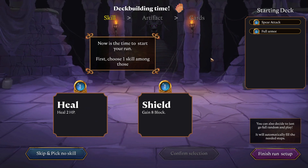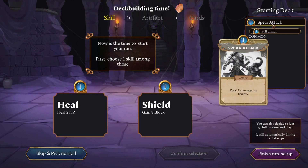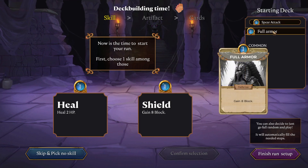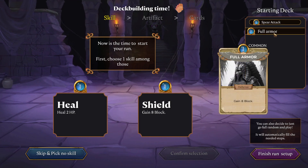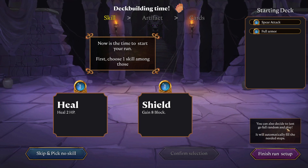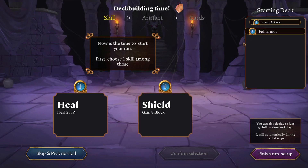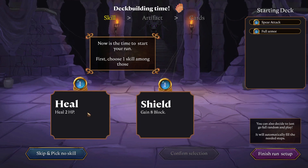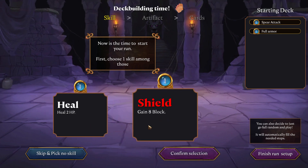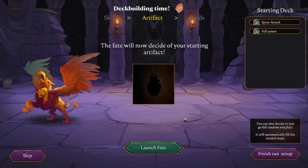One out of three — the first stage, I suppose. Deck-building time. Now is the time to start your run. First, choose one skill among those: heal two HP, or shield gain eight block. This is our starting deck — we have a spear attack. Nice art style, even though I'm a little bit sad those aren't colored. But look at the detail on those! We also have full armor — gain eight block — and superior — deal six damage to enemy. Let's go full block, 16 defense maybe. Good.